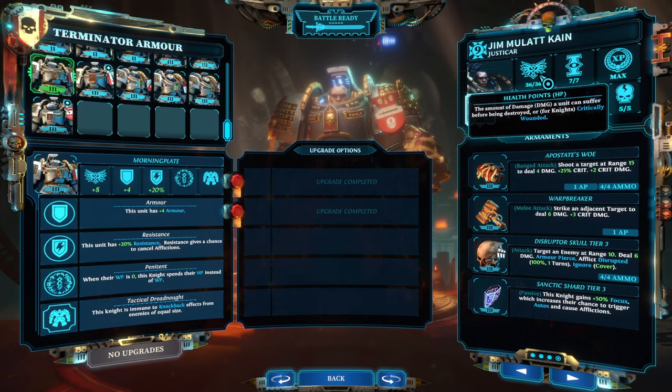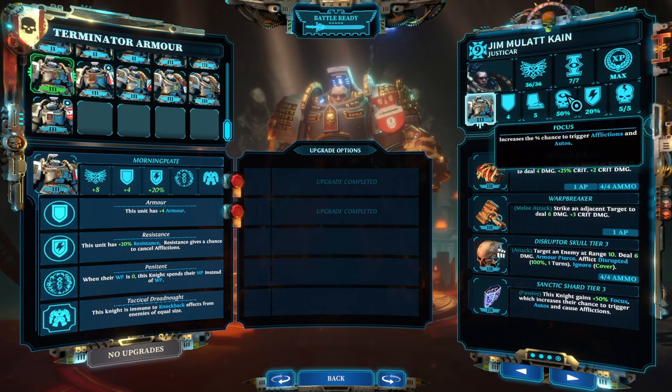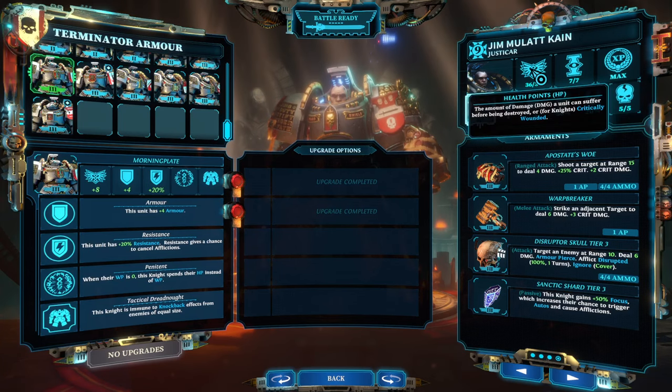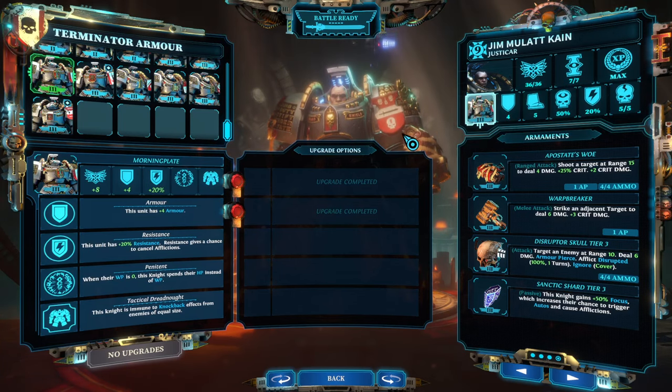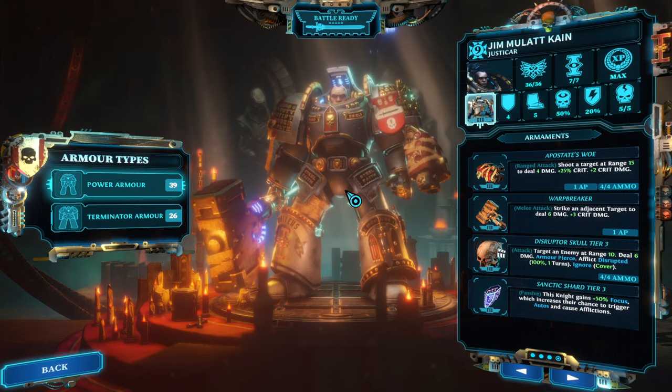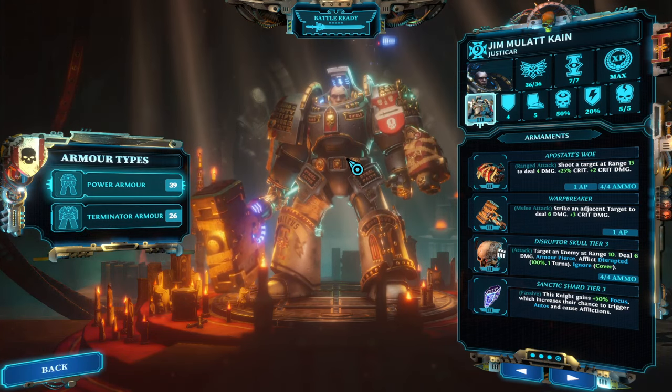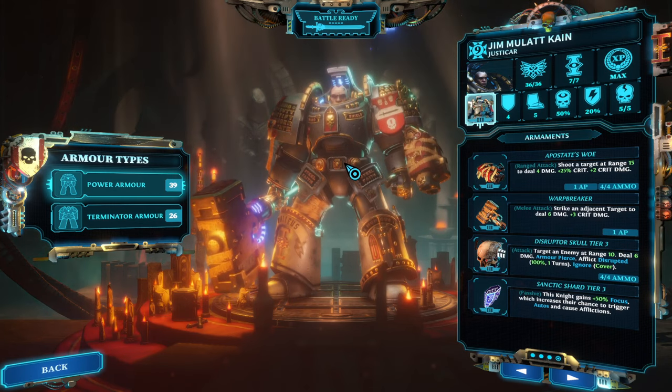That makes the Justicar completely independent of willpower — he doesn't even need to look at it. Even if he doesn't get executions, he can spend his entire health pool, and with a single heal you can regain a lot of willpower. So he can always overcharge Honor the Chapter and even use that to transfer willpower.